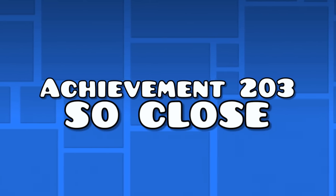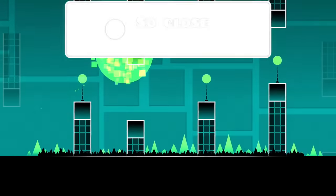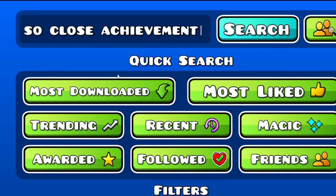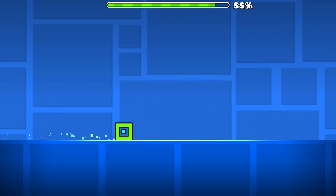Achievement 203 — the so close achievement. You can get the "So Close" achievement by dying at the very end of a level. You can literally get it without effort by clicking on the first level when typing "so close achievement" in the search bar. You'll die at 95% automatically.